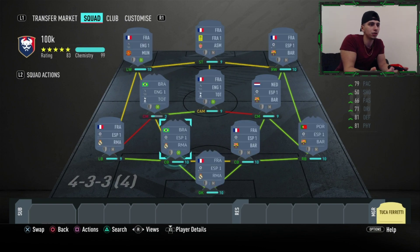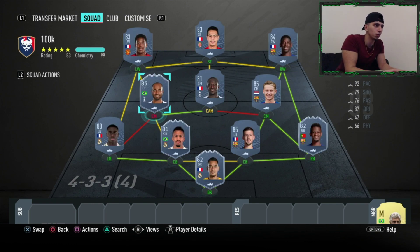Lucas Moura is on 10 chemistry if you put him as a center mid, so you've got to change him to CAM and then center mid — but you can just buy him off the market as a center mid, as a lot of people already do that.